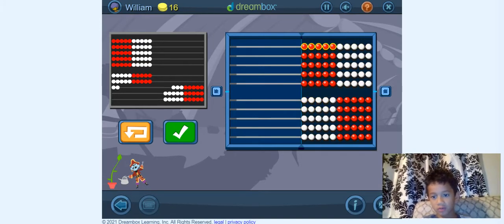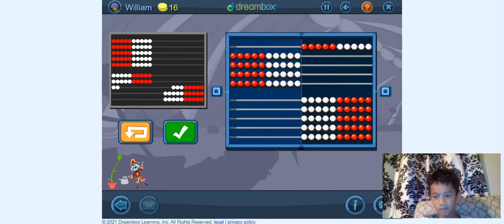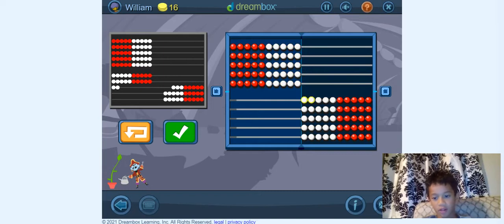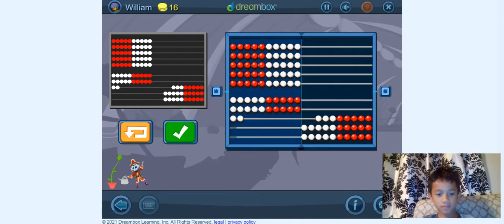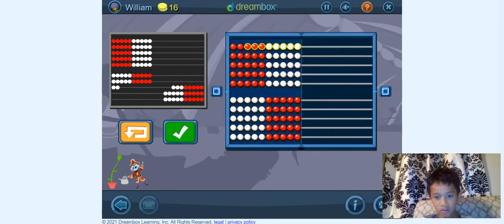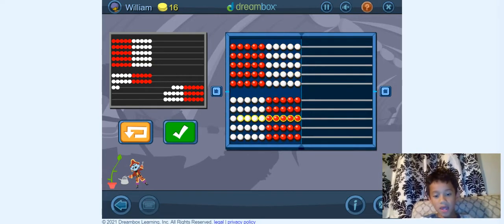So 10, 20, 30, 40, 50. Now we're going to do all of these. Since that's 50, we need 22 left. So 2, that's 2. That's 2 tenths. Now we just need 2. Now we're done. That's correct. But can you do it in fewer clicks? So we need to do it in fewer clicks. So that's 50. And that's 70. Now that's 1. And that's 72.